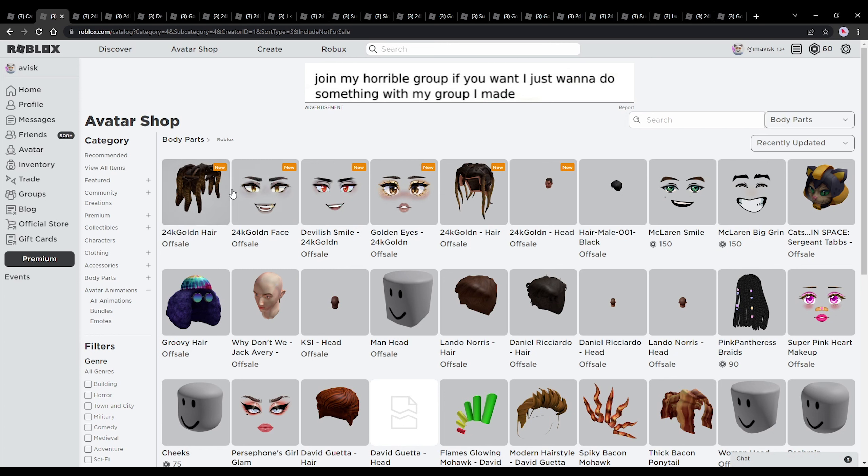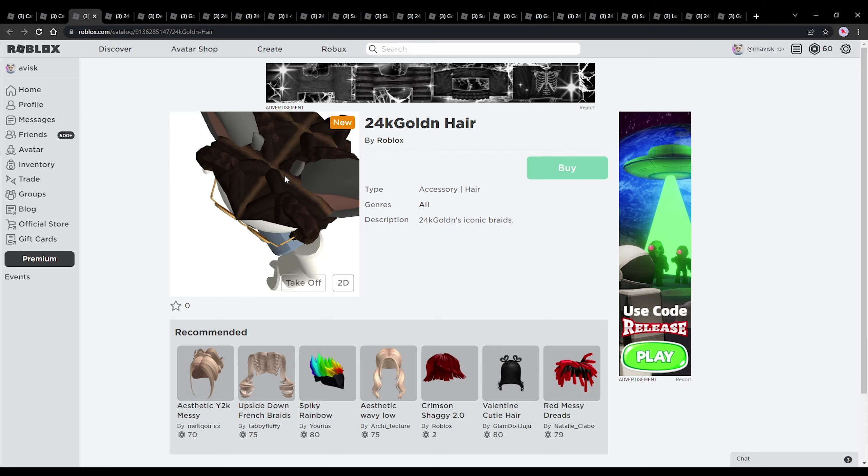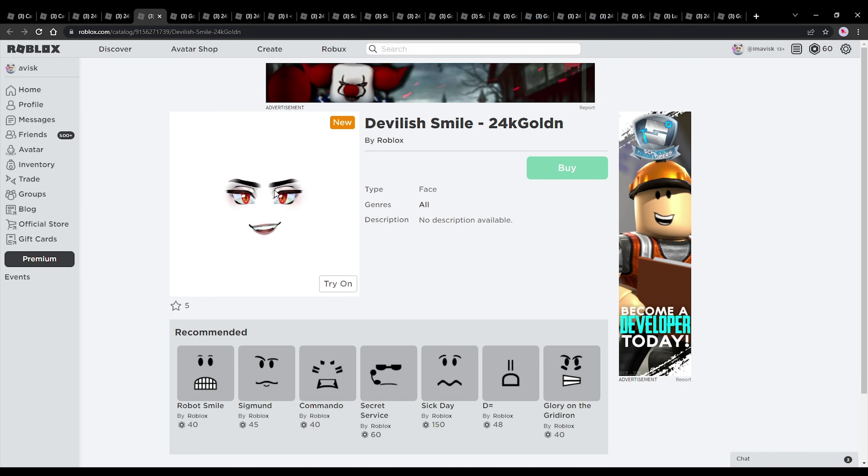We've also received some hair accessories, faces, and most likely another afro bundle. First up, we have one of the hairstyles — this one looks pretty cool, very nice design and really incredible, very detailed. We also have three brand new faces; these look pretty cool, very detailed, and this one is definitely my favorite.